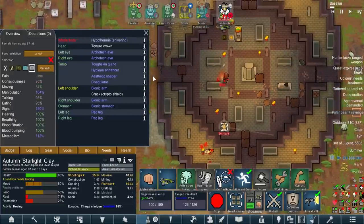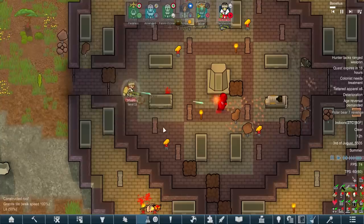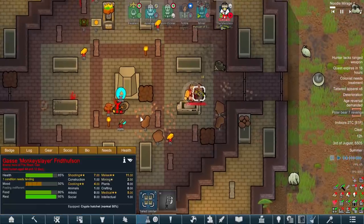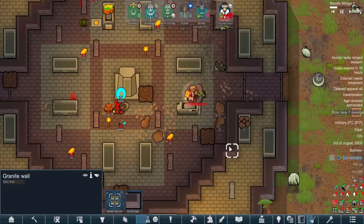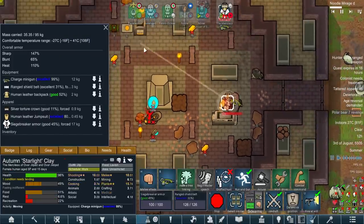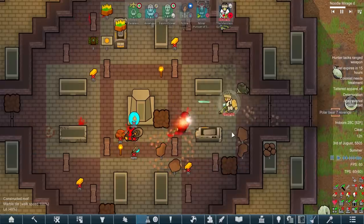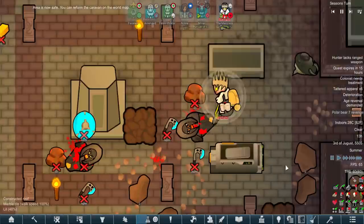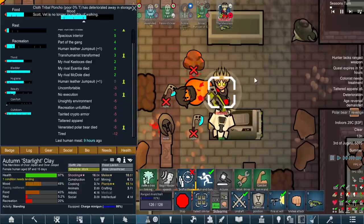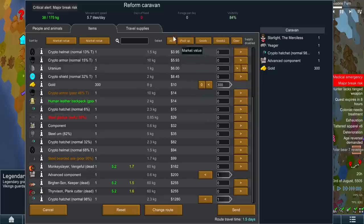That crypto armor is absolutely going to keep him alive. Let's go out the front door, loop back around. This is the epic fight I was hoping to redeem her with. And coffin number two? Oh my god, it's another one - Gasa Monkey Slayer. His name is Monkey Slayer - we could be friends. He's got dual crypto hatchets, which means he'll swing twice as much. Blow him away! I was really hoping we wouldn't kill him so we could get the armor. Tainted crypto armor - yeah, it's a minus 10. All right, never mind. We did get a shitload of gold and an advanced component, though I'll admit it wasn't really worth the journey.